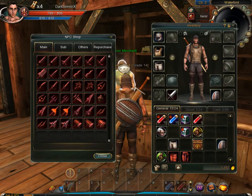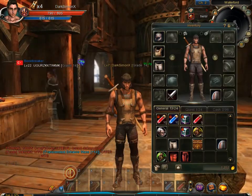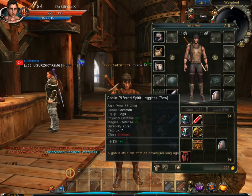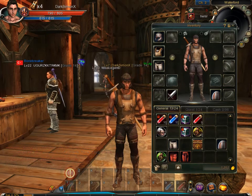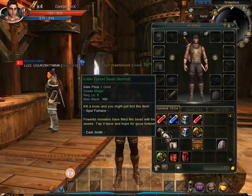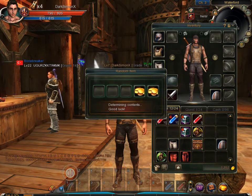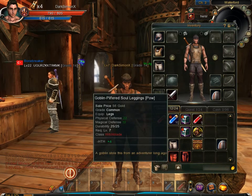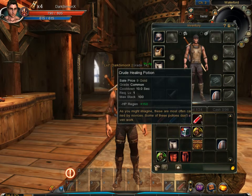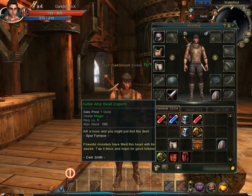The next thing we're going to do is use our tokens — they're actually called beads, but I call them tokens because of other games. Just double click on the beads and this will come up, click yes. And you win prizes like money, skill stones, and I think you get other things like potions and stuff as well.